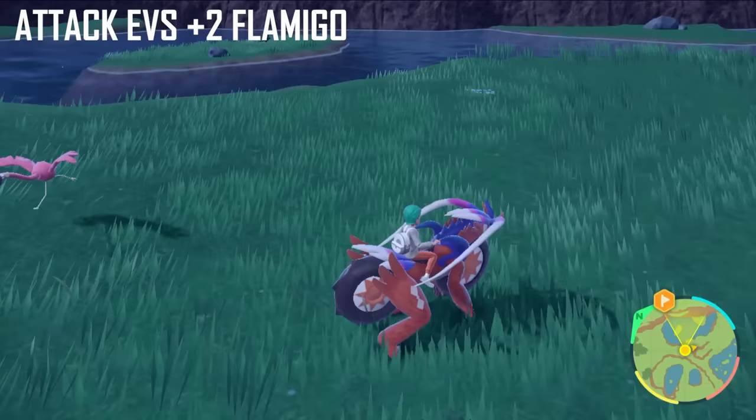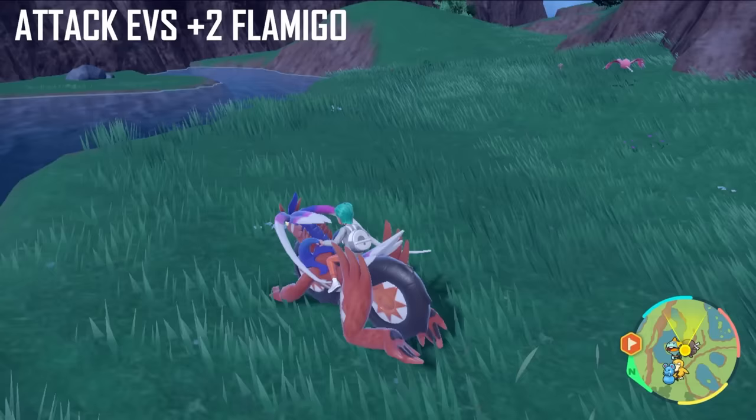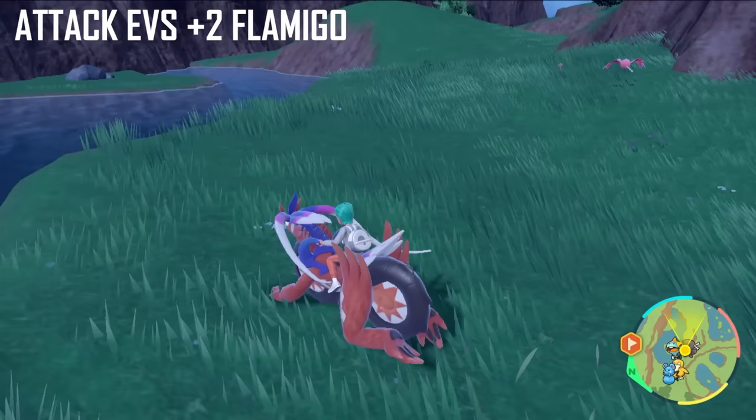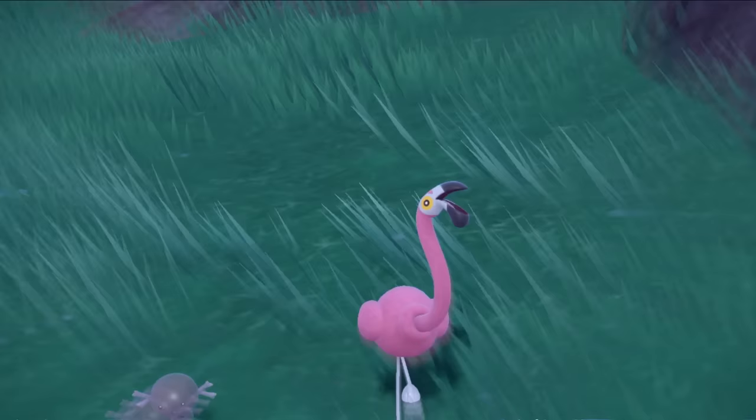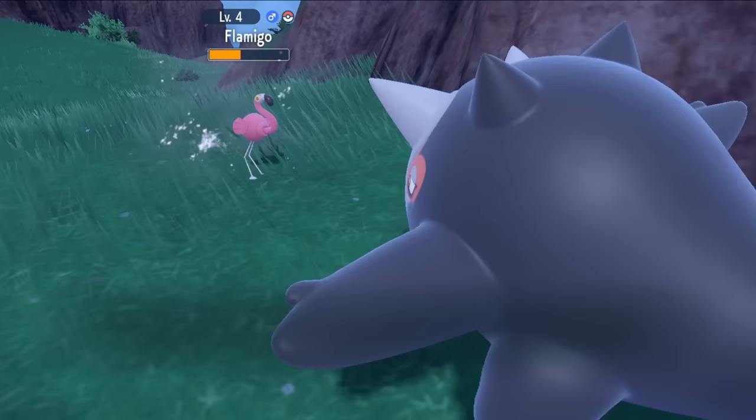The best area for Attack EV training is South Province Area One — look for the three bodies of water on your map. You're looking for Flamigo, which is very popular in this area. Each Flamigo you beat gives 2 Attack EVs, and stacked with power items you'll get 10 EVs per Flamigo. A whole party of six Pokémon each holding a power item makes this very efficient.